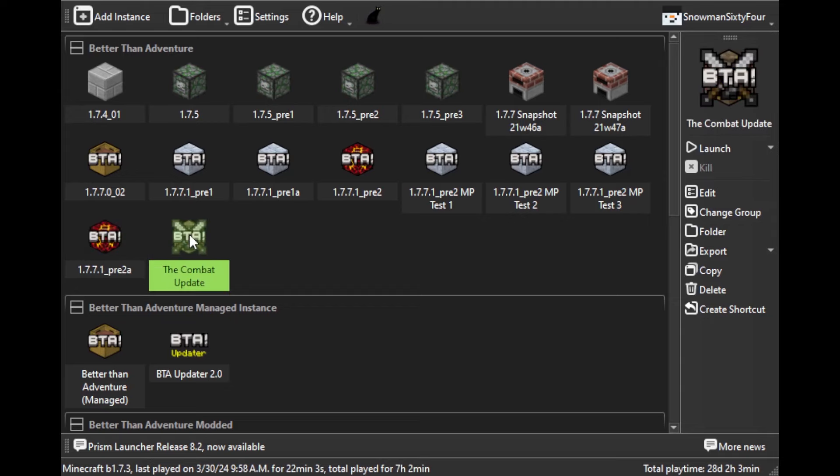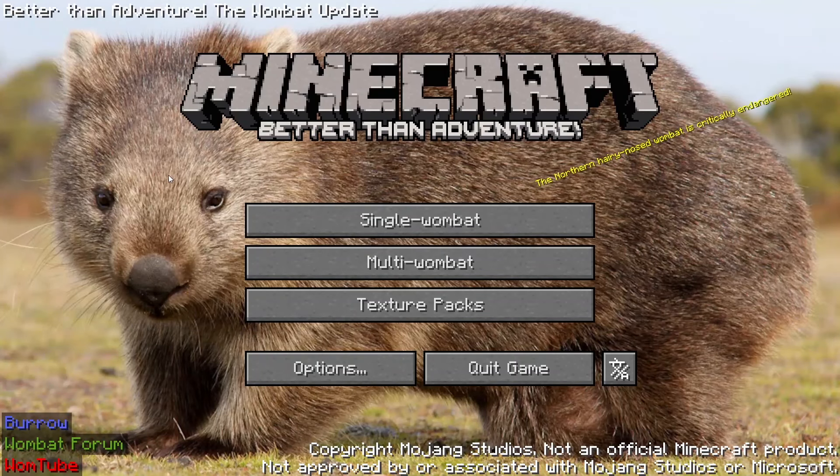Finally we now have the combat update for Better Than Adventure — it's perfect, let's run it. Hello everyone, my name is Chris, and as you can see Better Than Adventure has finally updated again. This is a major release called the Wombat Update, and they have taken some creative liberties with the buttons.